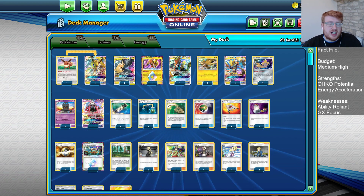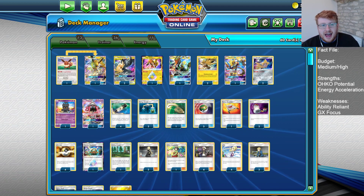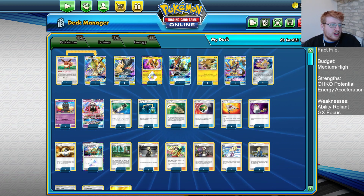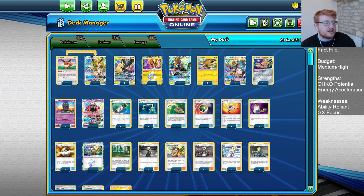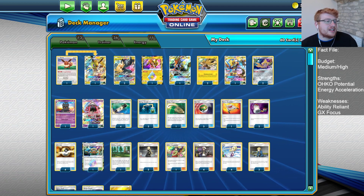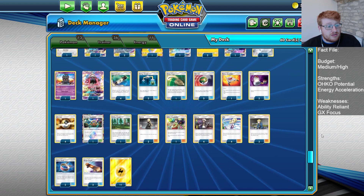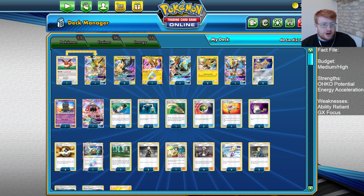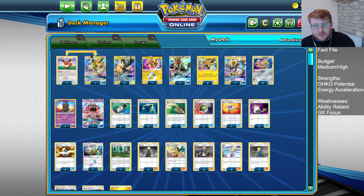It's sort of gone away from the turbo style deck that we came to know at the beginning of the meta, where at the internationals there was lots of builds running heavy counts of energy switch and even multi-switch and stuff like Rayquaza. It seems to have fallen more into the category of Thunder Buddies, where it's adding in some Jirachi, some Zapdos, some Jolteon, and some Pikachu and Zekrom, so that you have a lot of versatility to take on a wide array of matchups. It's been doing a lot of good results lately. Gustavo Bada's won two specials with it, and Pablo Meza's also won a special with it recently.